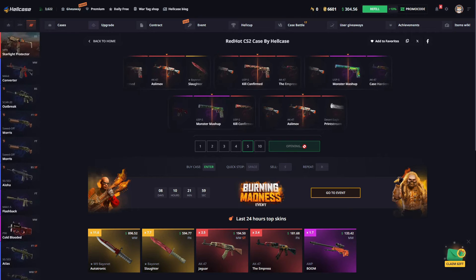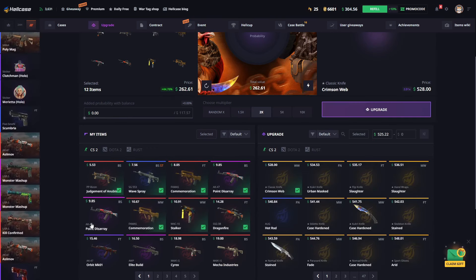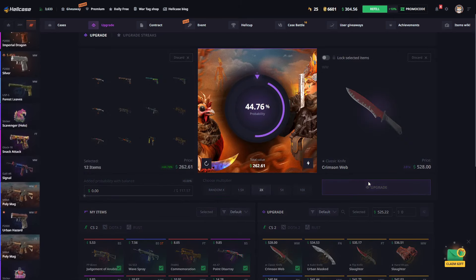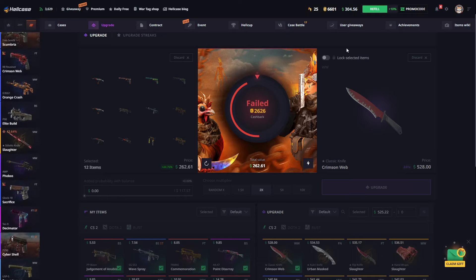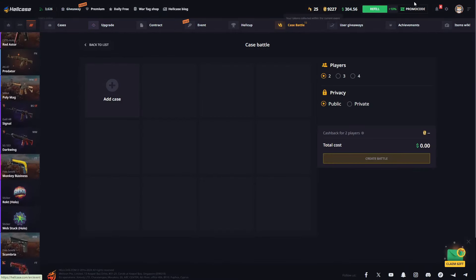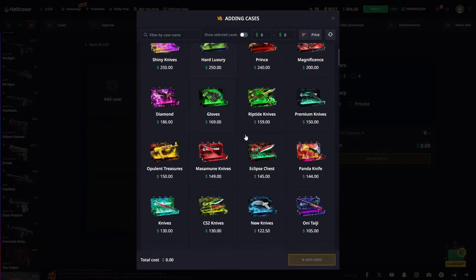It would be nice if we could get that knife over there. We quickly choose our skins here. I want to print a knife like this. There were very few left — come on then. In honor of that, let's take a quick look at the case battles. I'm creating one last case battle worth $300.